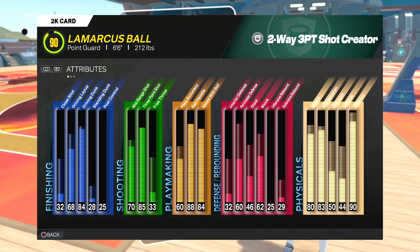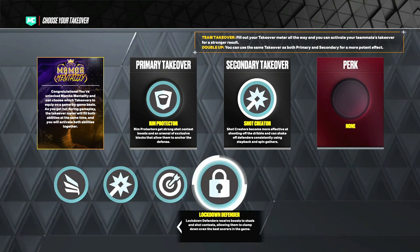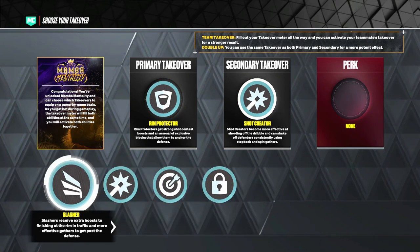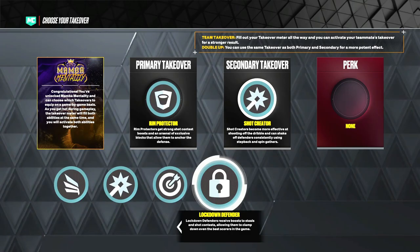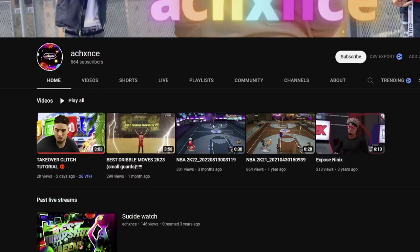I'm a point guard, six-six on Marcus Ball himself, and I only have like a 62 block rating right now. If you look at the takeovers, you can see rim protector takeover right there, and I have shot creating too. But if you click on takeover, you see I don't have rim protector to choose from — because this glitch is crazy. I'm going to show you how to do this glitch.